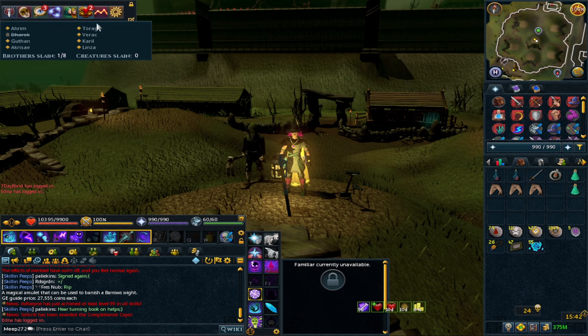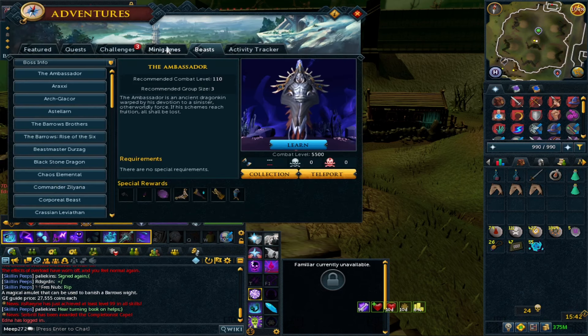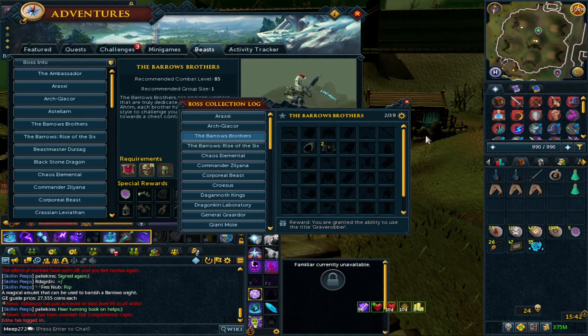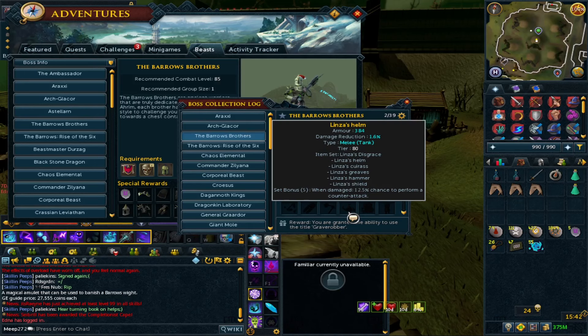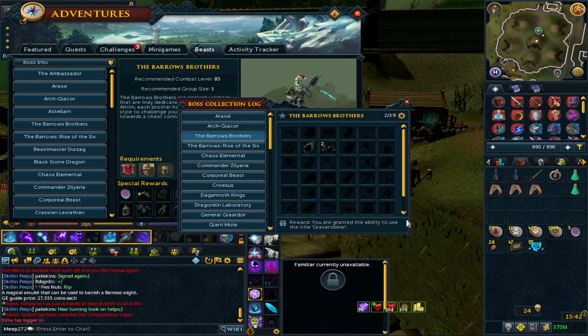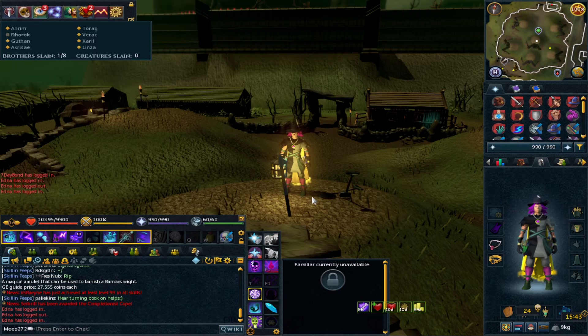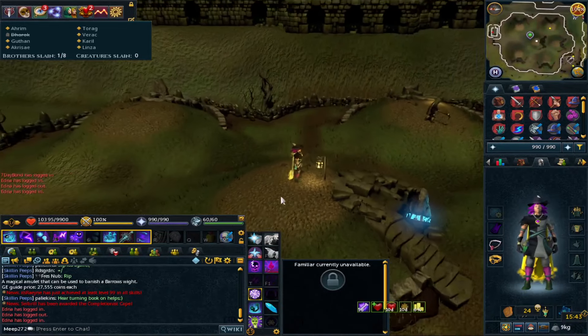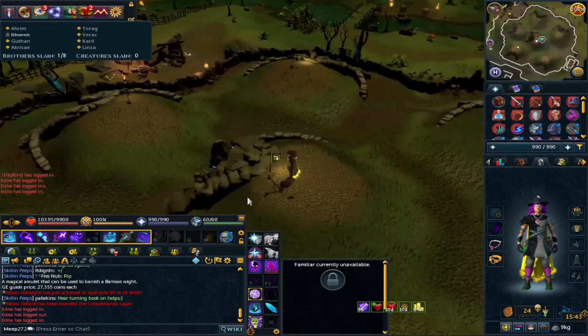Barrows is also one of the biggest boss collection logs in the game. This is the Barrows collection log for the Graveyard of Shadows title — you need to get every one of these drops, so it's a massive collection log. If you are looking to complete it, please make sure to do Linza kills from the start, because that could be the one that catches you out if you leave it too late.